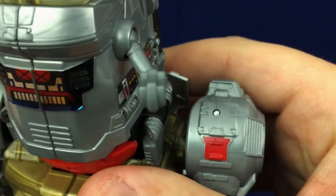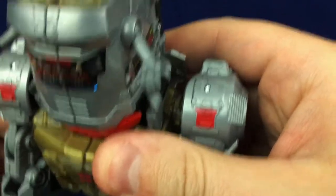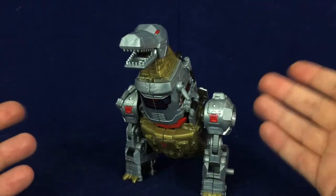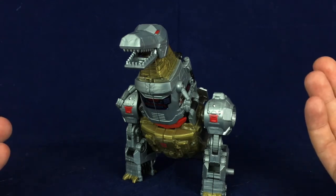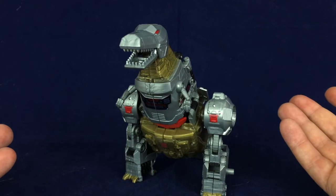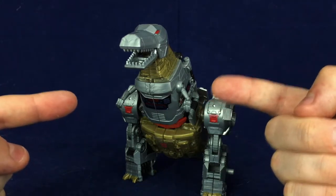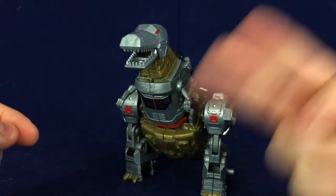He has three fingers on his hand, which is not right for a T-Rex, but I know that's how he's been — that's kind of how he was drawn in the cartoon from what I'm aware of, and that's just how he's always been. So I guess that's on the original makers of the series, but seriously, T-Rexes don't have three fingers. They have two — two teeny tiny little T-Rex fingers.